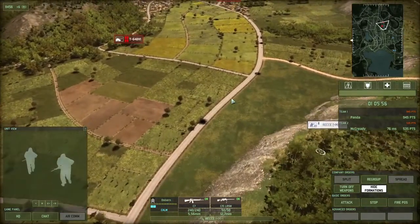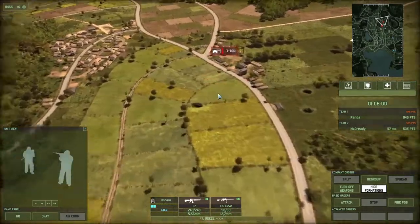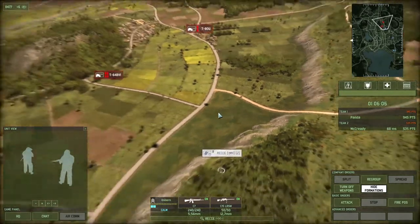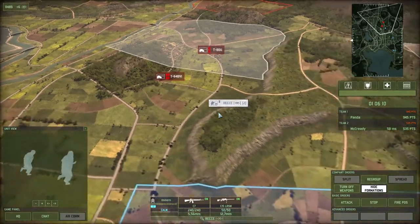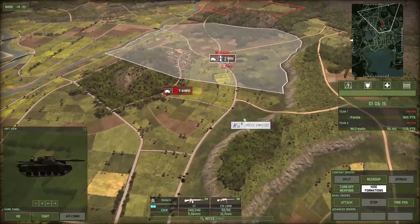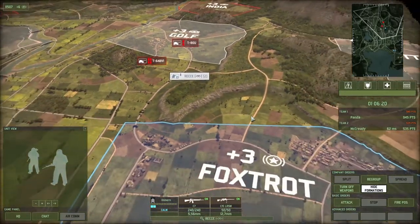There we go — we've already got some tanks there. We've got another tank back there. We've got some T-80s — we've already spotted six tanks just at the edge of this forest. What the recon unit does is very self-explanatory. In this case, for example, I could call in airstrikes, I could call in artillery, I could do all sorts of things.